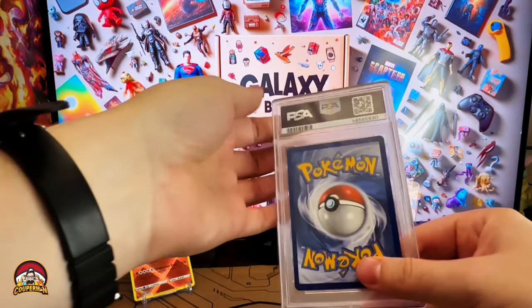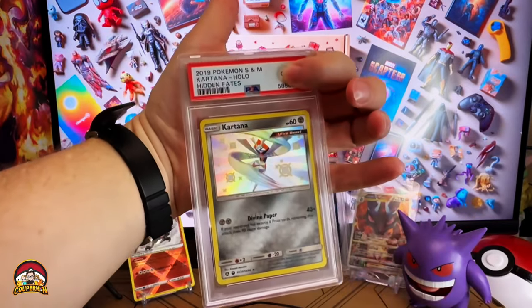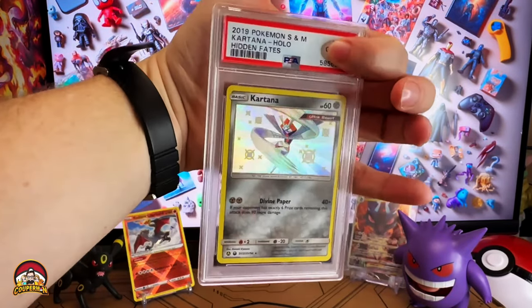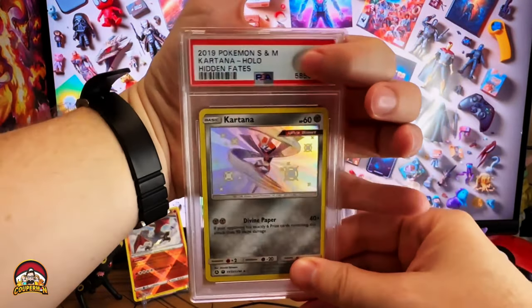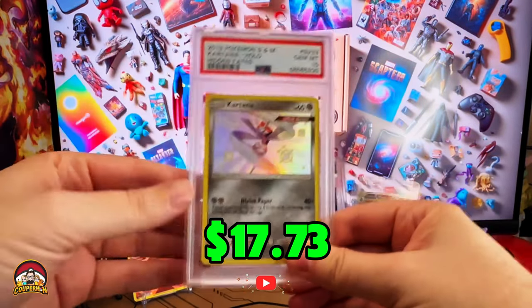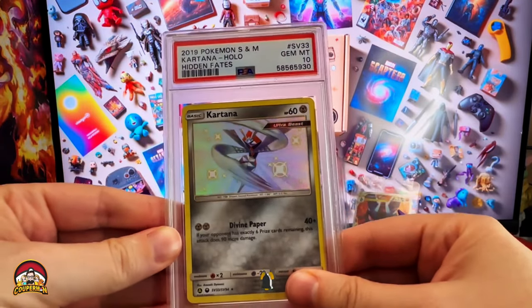Okay, the main reason why we're here is a graded card. Let's see what the first slab is. It's a shiny Katana from the Sun and Moon era — I forgot this card existed. Let's see what its rating is. Yes, it's a 10! Hey, is this considered vintage? I mean, it's from the Sun and Moon era, so let me know in the comments below.